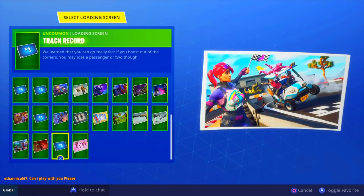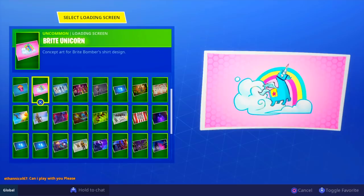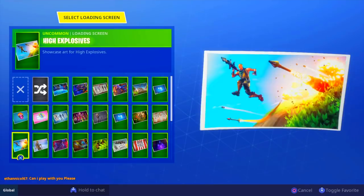Week four has a little more skins but still nothing significant to count - you can see the Drift finally unlocks the mask. Other than that it's just a shark. Week five is basically a pool party scene back around Paradise Palms - we have Brite Bomber, the Drift ranked up, Koto Team Leader, and the T-Rex. Literally nothing significant you can count on for these weeks.